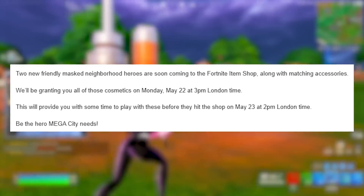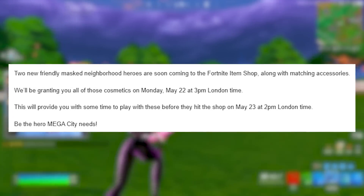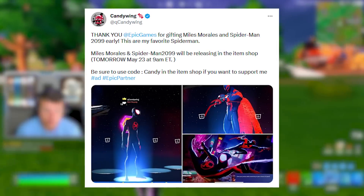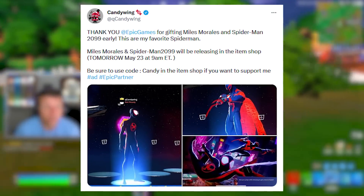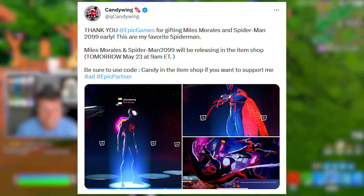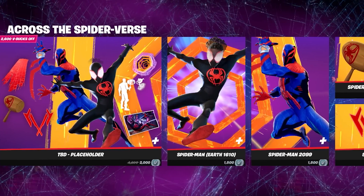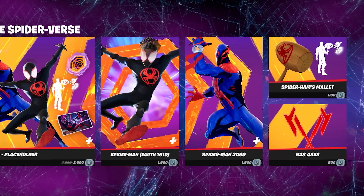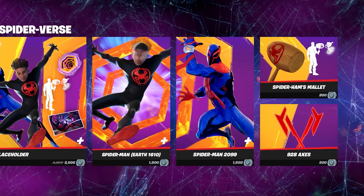The official skins will be releasing on May 23rd at 9 a.m. Eastern Time. This is when we'll be able to unlock the Miles Morales skin, 2099 Spider-Man, and every cosmetic if you haven't already gotten them through the web battles event. And wait until you see the free emote you'll also be able to unlock in celebration of this.